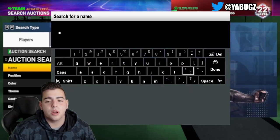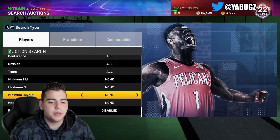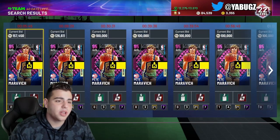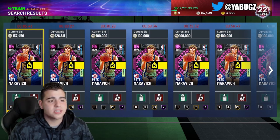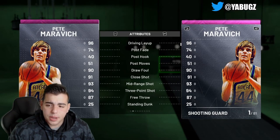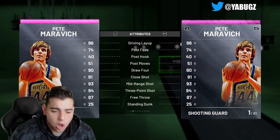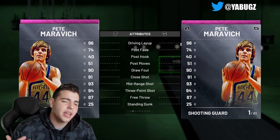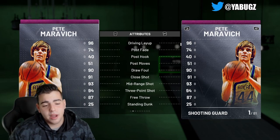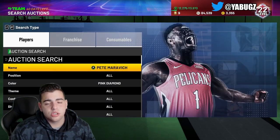We're going to start off with one of the best snipe filters in the game. Very highly competitive, but it goes by the man Pete Maravich. Pete Maravich is around 170K. I pulled him yesterday — I freaking pulled Pete Maravich. I needed to get the original Owned East players. Pulled three packs, got Steve Smith, Pete Maravich, and Bradley Beal. Pete Maravich is the real deal. Definitely try out this filter.